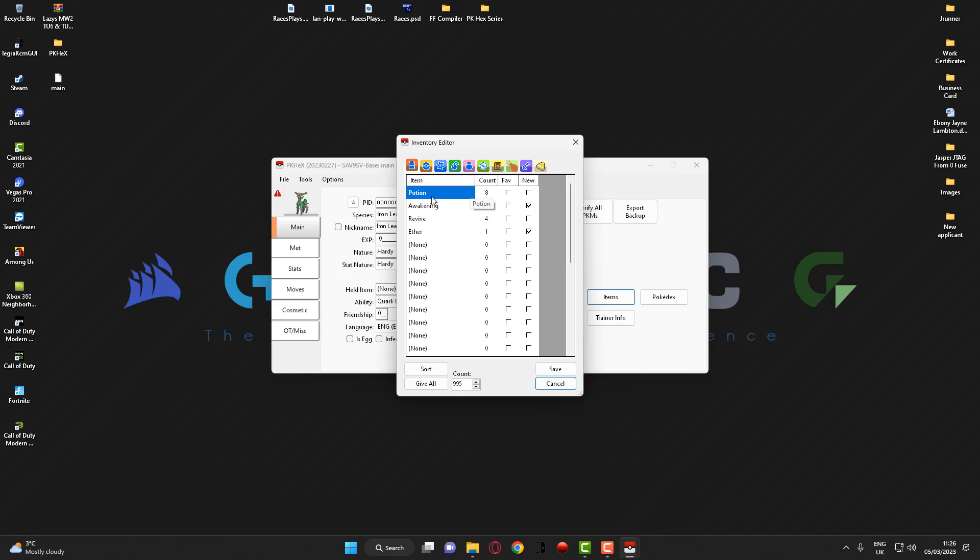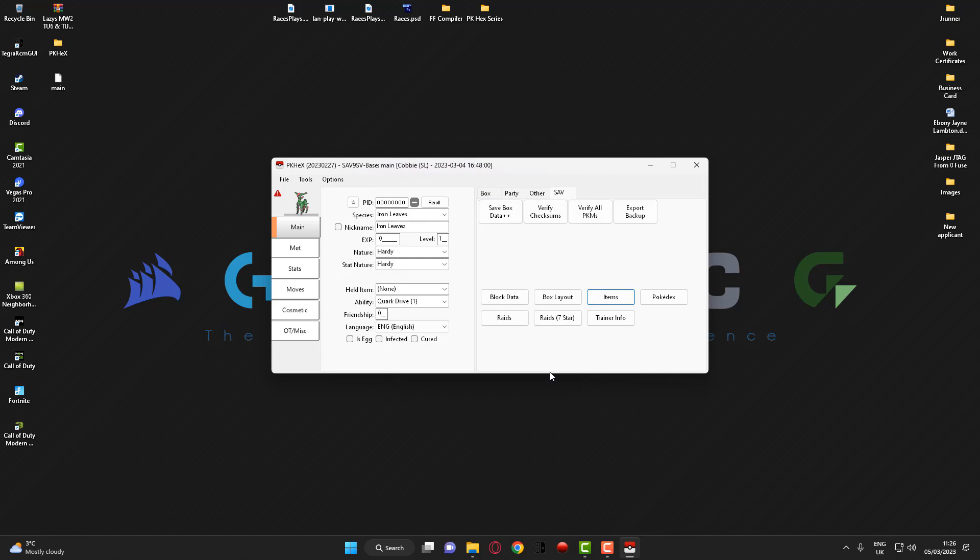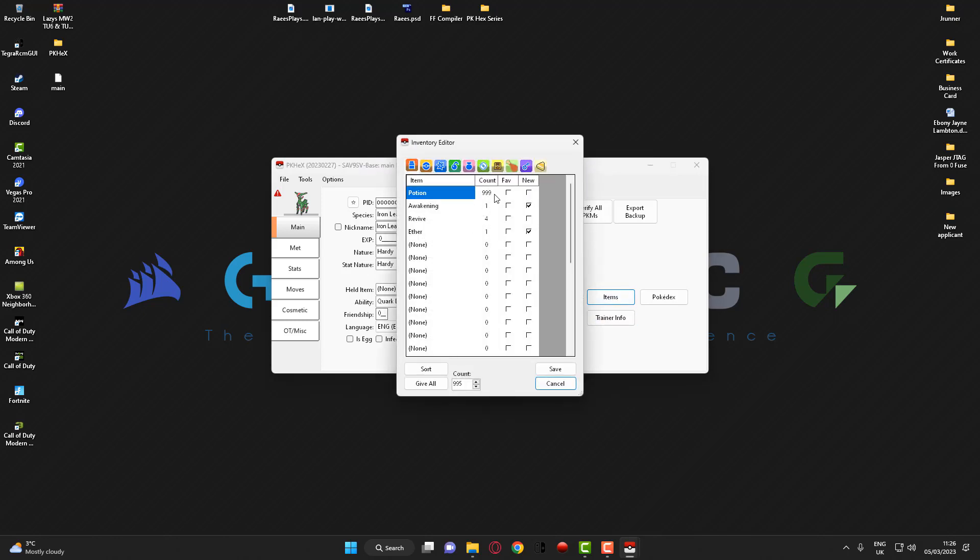For example, if I want to edit the potion here, all you have to do — because you've currently got this item in your bag — is change the 8 to 999 and click save, and that's now done. If I go back to items now, as you can see it's still saved as 999.